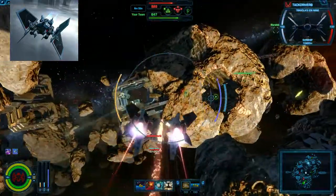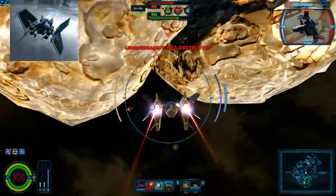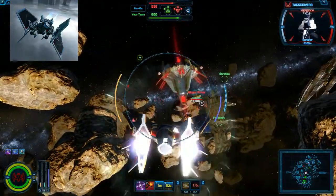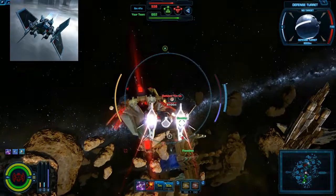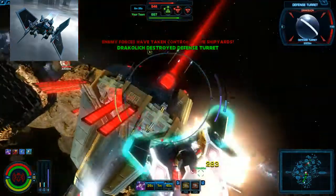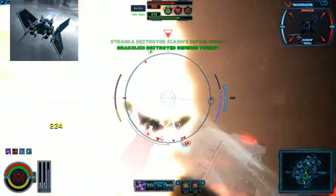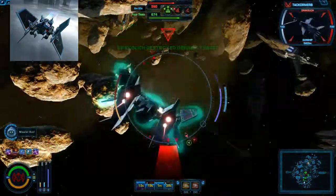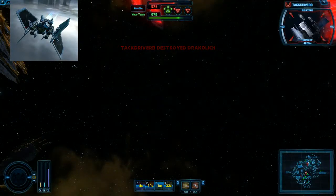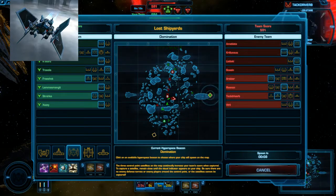It looks like they're getting C, so I'm going to go attack B. I like to put my beacon underneath this structure here because not a lot of players go underneath there. Another cool note: with heavy lasers, it only takes three shots even at power-to-engines to kill turrets, so you don't actually have to switch to power-to-limits to kill those.